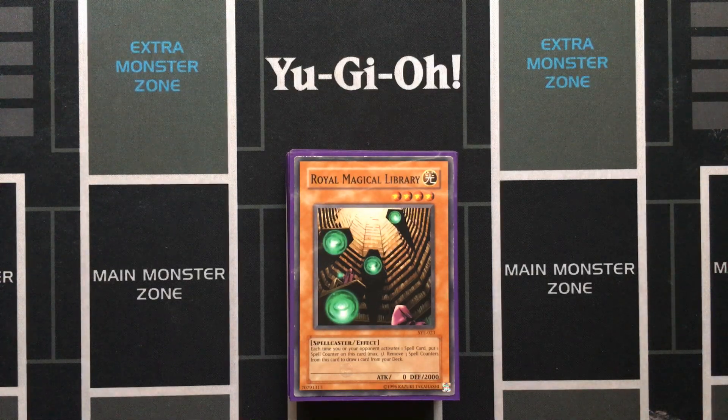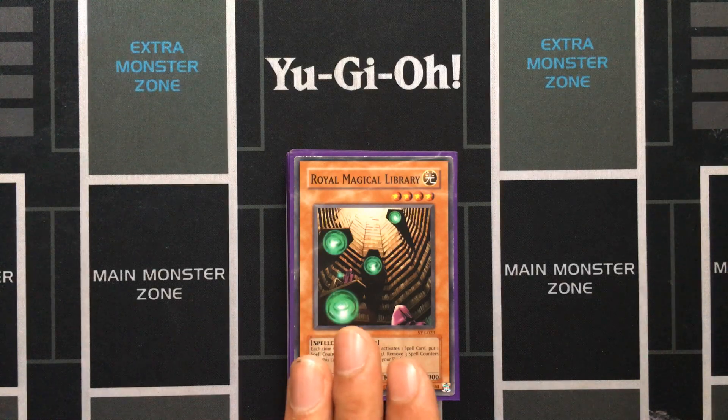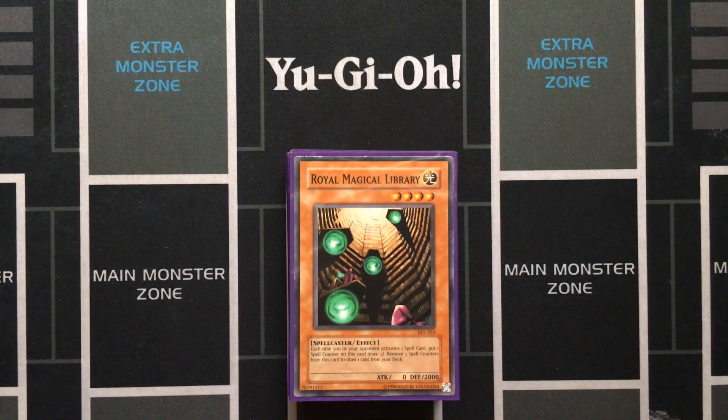Instead, I would take the last deck that I did — Sky Striker — or even the next profile, which I'm going to do, which is going to be Budget Heroes. Both of those would be more viable; even if you draw a bad hand with Budget Heroes, you're still going to be able to play the game. If you don't successfully pull off the OTK in the first turn, it's going to be pretty much impossible to win the game.